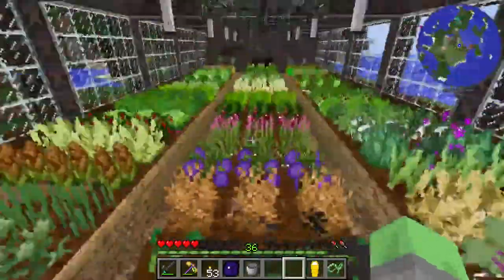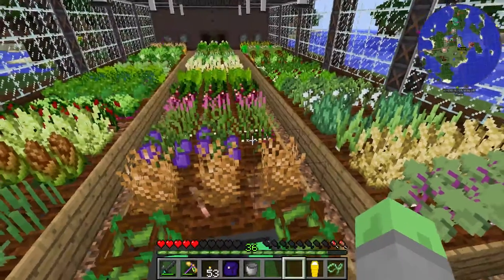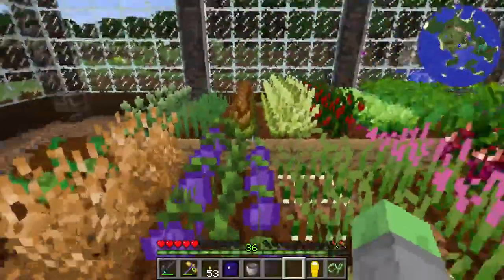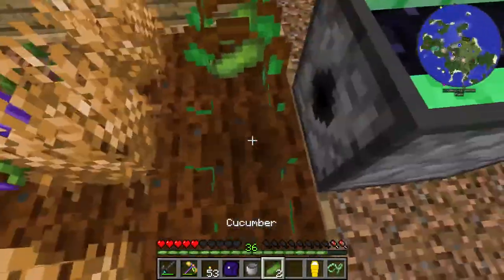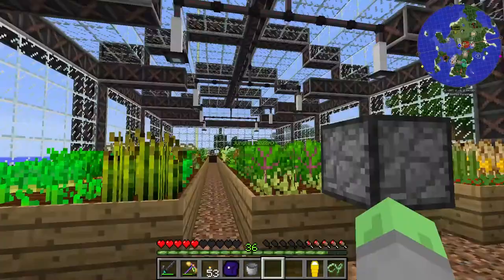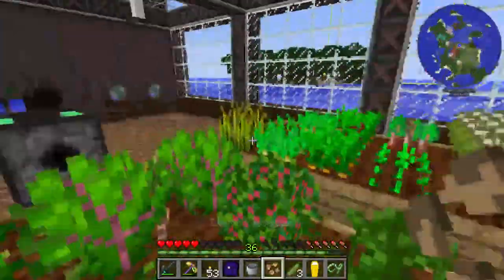Now we are going to go into our building right here. Set it down right on the edge, and all we have to do to make this thing work is place a lever on it, or run any sort of redstone signal to it. And it should — yeah, exactly — that's exactly what I was looking for. It should drop the crops — there we go, awesome. This is working perfectly, and it looks like we only actually need one of these for this greenhouse, which is super awesome.